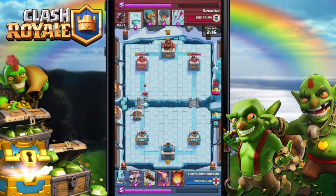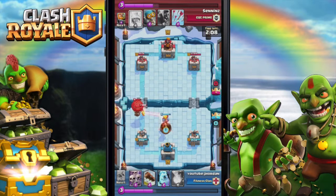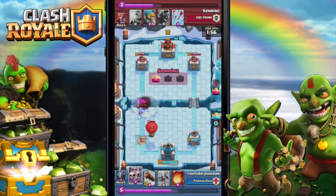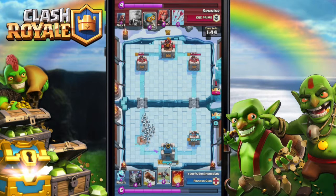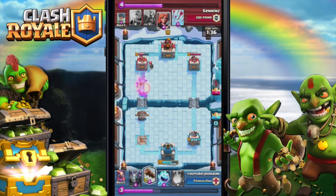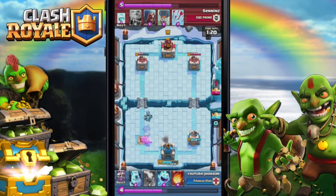I didn't have the Fireball there and I put the Ice Spirit - it didn't do anything, to be honest. The Balloon got a hit and I lost that tower. He was just literally pushing and I was like what is happening? I used the X-Bow right there and that was a big mistake - I was being greedy, just a pretty dumb play.